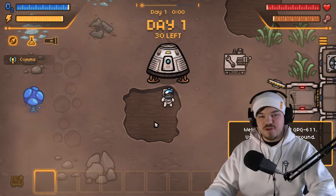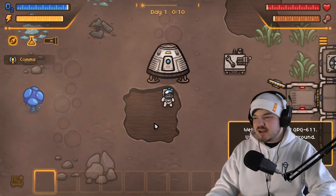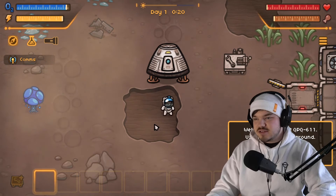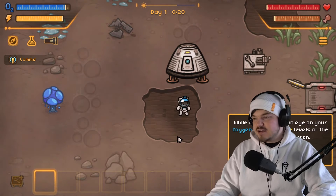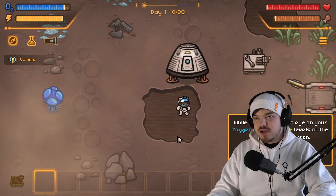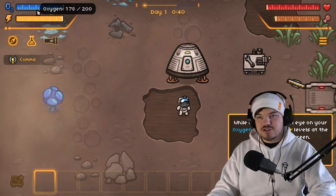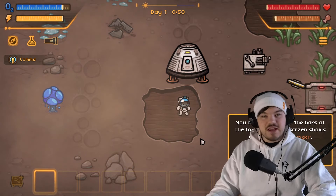So WASD to move around. We're on day one — welcome to planet QPQ611. You use WASD to move around while outside, and you need to keep an eye on your oxygen and suit power levels at the top left corner. We're losing oxygen very quickly already!